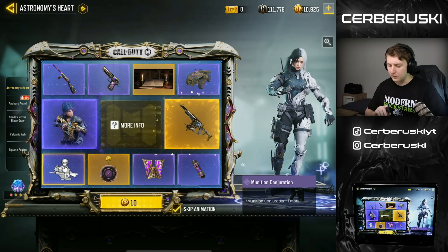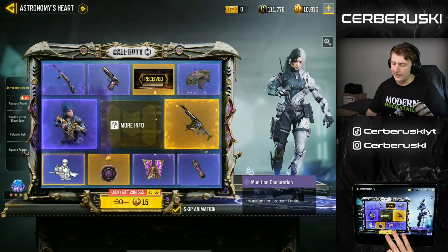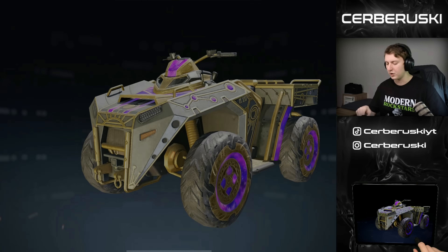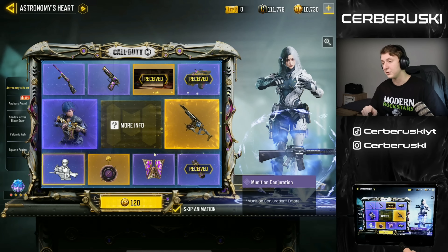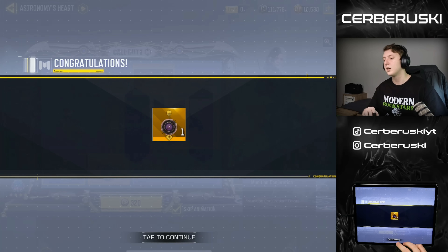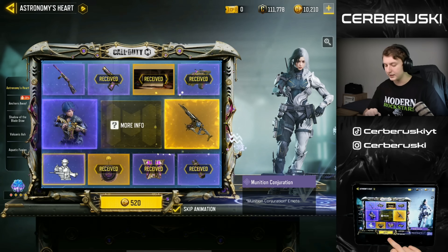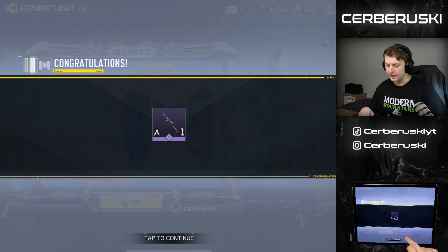Welcome to today's video where we're opening the brand new lucky draw, which is going to be another legendary for the AK-47. It has some promising iron sights. The character skin is alright, but I could live without it — so if we get the AK-47 before the character skin, I'm probably just going to end it there.